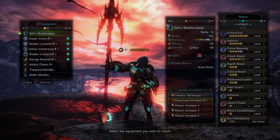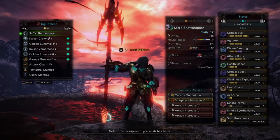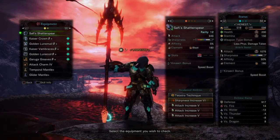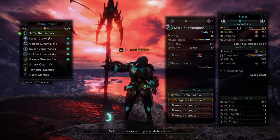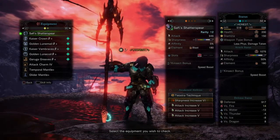Skills include Critical Boost 3, Weakness Exploit 3, Heat Guard 1, Airborne 1, Latent Power 1, and Mind's Eye 1. The attack stat is 1076 with 50 affinity, 180 Blast element, and 917 defense.